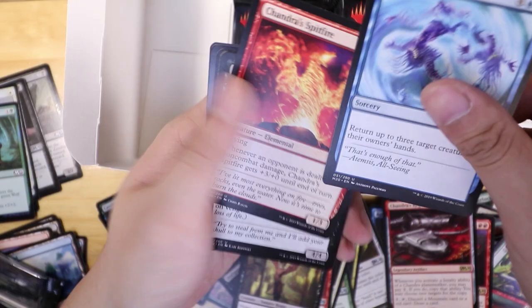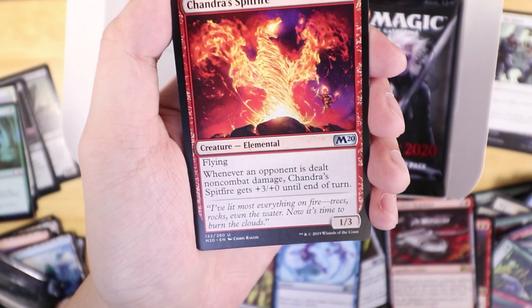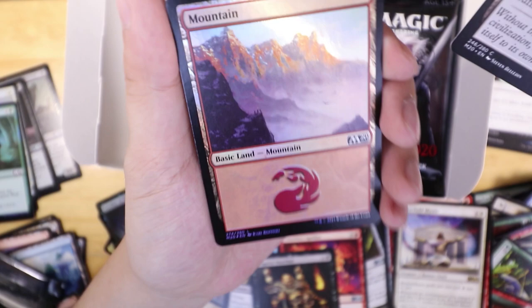This card in particular — Chandra's Spitfire — I thought was going to have a lot more play. Whenever an opponent is dealt non-combat damage, it gets plus three until end of turn, which isn't too bad. But for three mana it just really isn't worth it, because for three mana you can get so much more — a couple of Shocks, a Viashino Pyromancer — and people can just remove it pretty quickly.